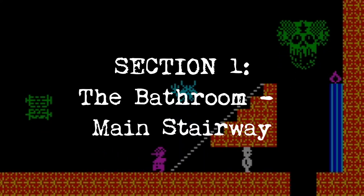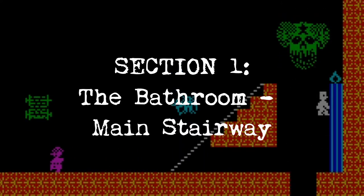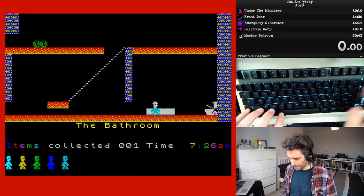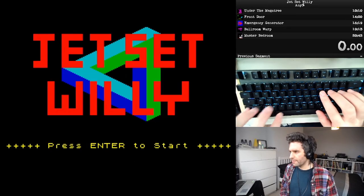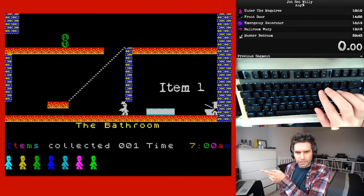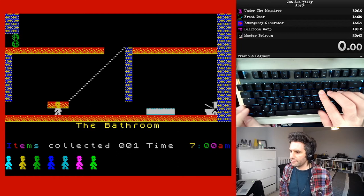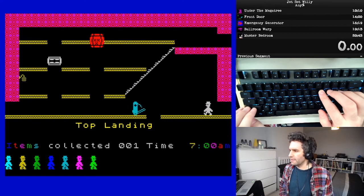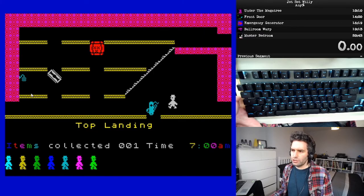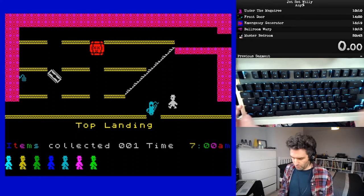Now let's get out of the bath. Position yourself in the full stride position, start the run, walk straight to the right to grab the tap, then head left out of the bathroom into the top landing. There is an item in the top landing — some people get it at the start of the run, but I would save this to the end, and I'll explain why when we get there.